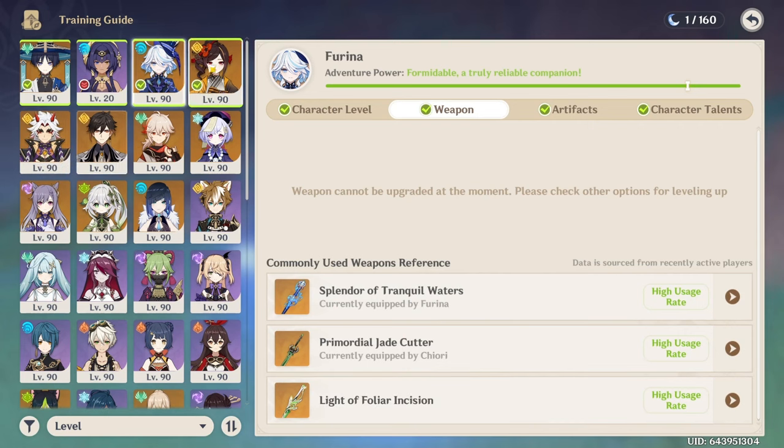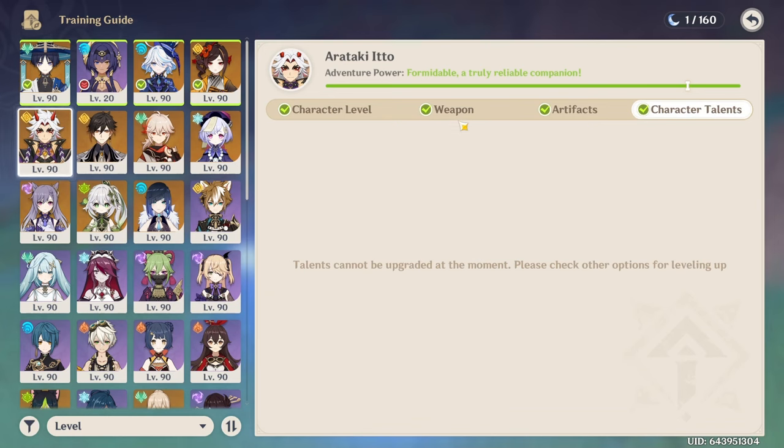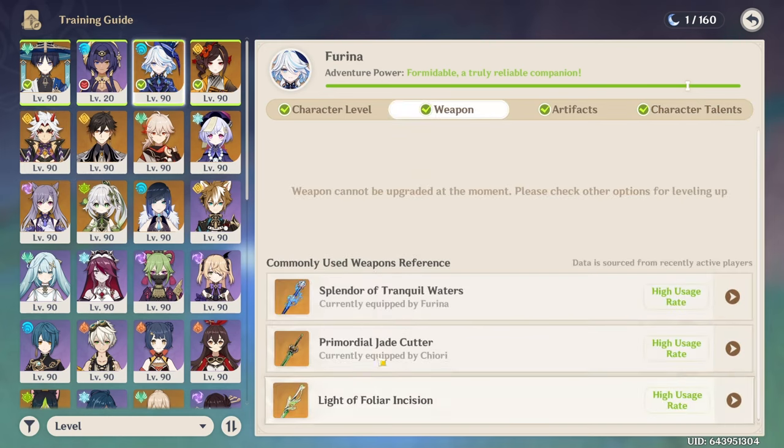I feel like it should be recommended with a fishing symbol. Or take The Catch — whether you have it or not, The Catch should always be in the recommendations with a fishing symbol, because it's something everyone can get. It's a permanent free weapon. So if they include craftable weapons in suggestions, they should also include fishable weapons.